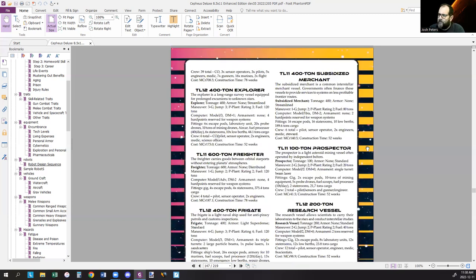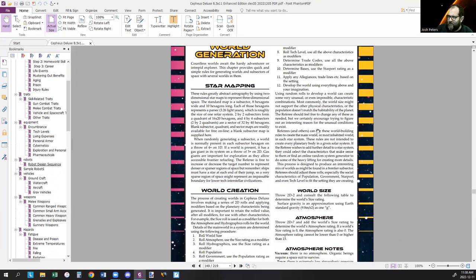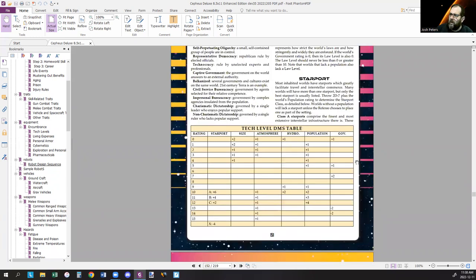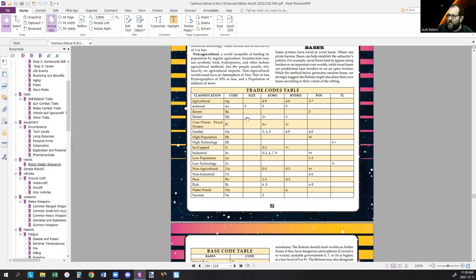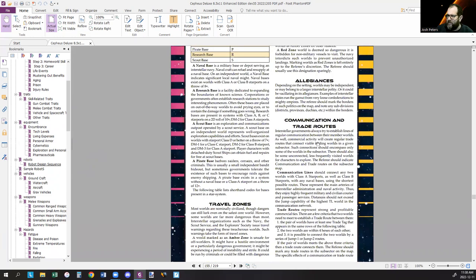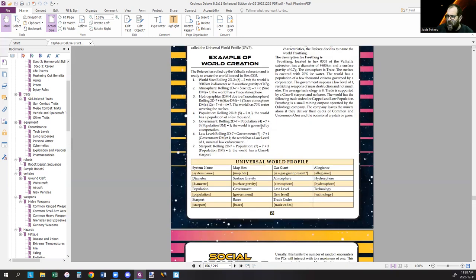Common spacecraft designs so you can start playing immediately. Rules for world generation: a 12-step basic procedure with tables for generating worlds, trade codes, bases, allegiances, travel zones, communications and trade routes — all standard Cepheus Engine content — plus a world generation example: the world of Frostfang.